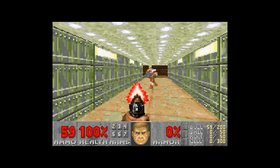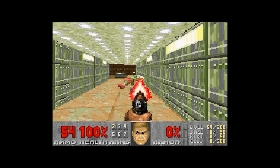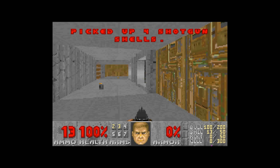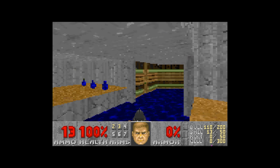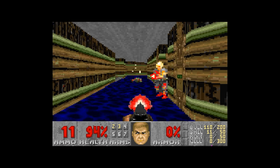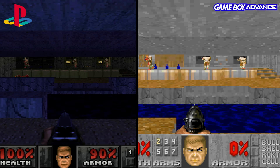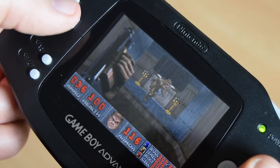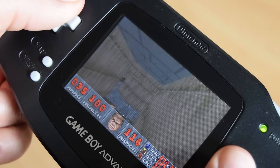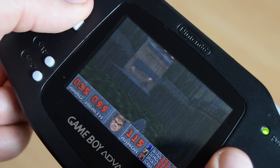Doom 2 was also released on GBA, but this time uses Taurus Games' own engine rather than anything related to Doom itself, as Doom 2 is a more complex game. The results aren't bad per se, but lighting is all but removed, leading to a flat pixelated version of the game, and distant objects pixelate to a rather severe degree. Ultimately, both versions are interesting for the time and work surprisingly well on the GBA. For the historical value alone, it's worth checking out these versions of Doom.